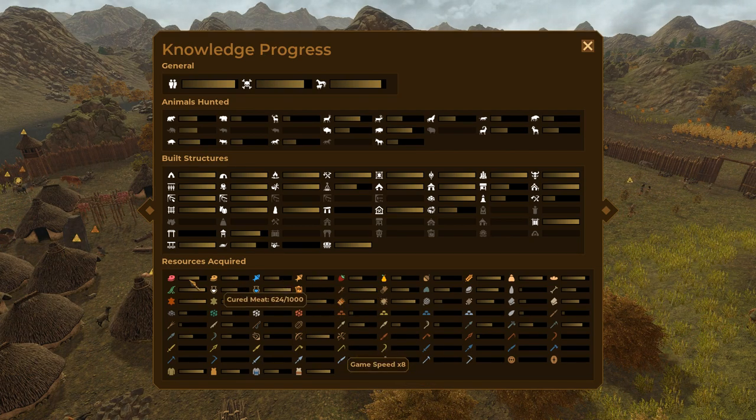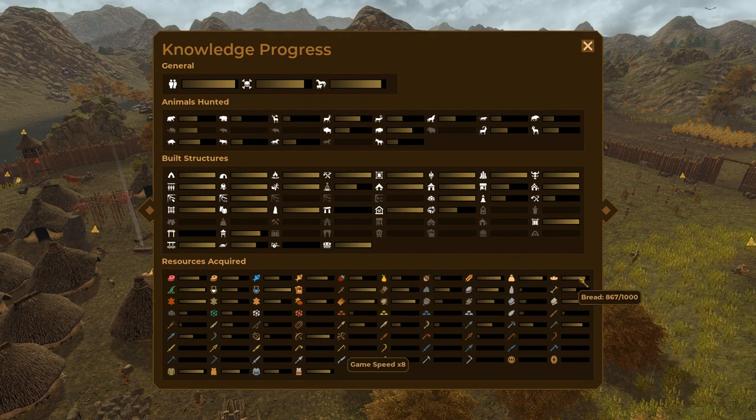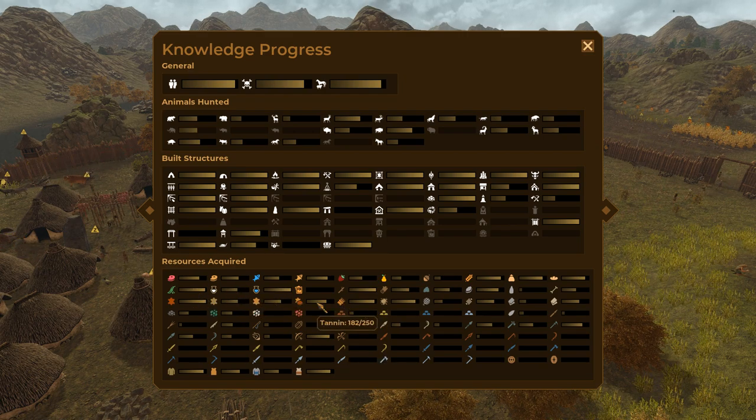What else can we make? We can make some dry fish. Get a heck of a lot more meat. If we get a bit more grain and flour and bread and stuff, we'll get some more knowledge. There's a few more things that we can do. I think we're just going to have to sit around and wait for a little bit. This is going to take some time.